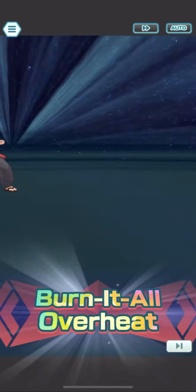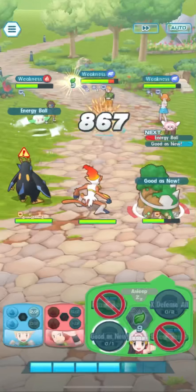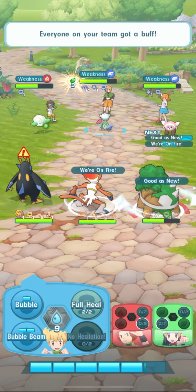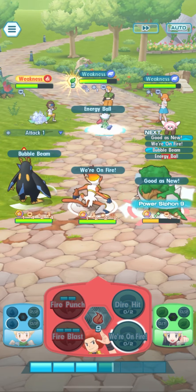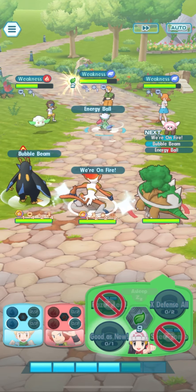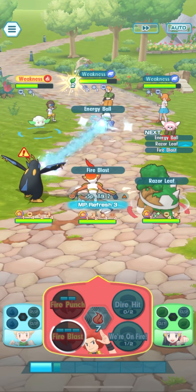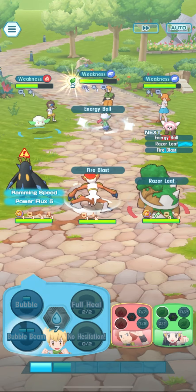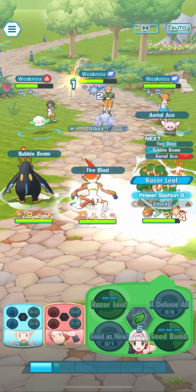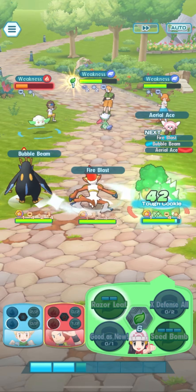We have the Sync move from Infernape. I'm using it on Gardenia's Roserade here just for some damage. And I'll go back to the Cottonee again. After we use the We're on Fire move, we use a Bubble Beam here. I want to take advantage of Empoleon's Sync move because it's graded and it has inertia, so that will definitely give some power and damage.